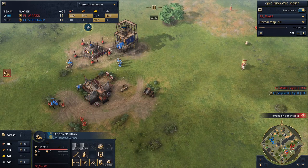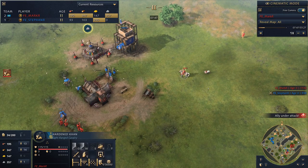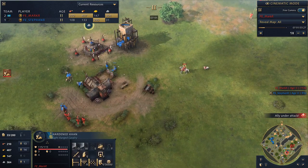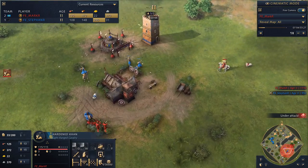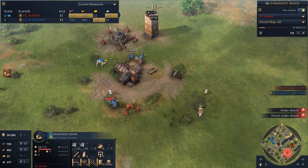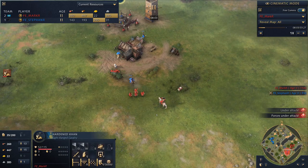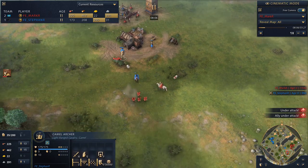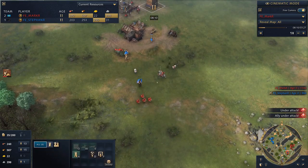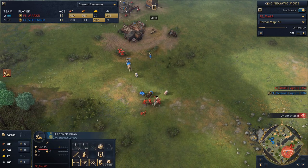The Khan is basically the scout of the civ — instead of starting with a scout, you get the Khan. He does all the normal scout things like collecting sheep and having good vision range. He also fires signal arrows. He's waiting for the signal arrows to come off cooldown — once he has enough units to buff, he'll use one. More archers are coming out, so he's kind of waiting and massing up for the right time to activate a really juicy, powerful arrow.